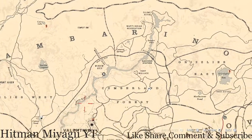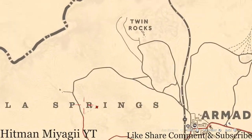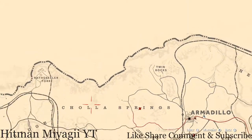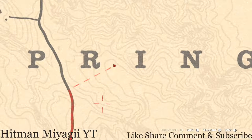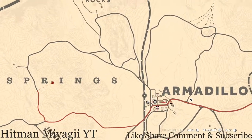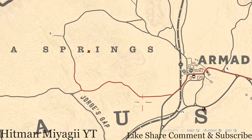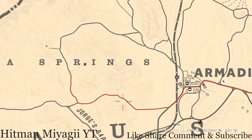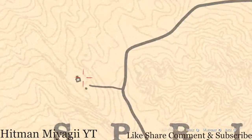The next thing is the Caribbean Rum antique alcohol bottle, which today is located between the R and I of Cholla Springs, right here at this location. It's on the ground in front of a tent in the dirt, so make sure you go grab that. To get here, just fast travel to Armadillo and run up to this location — take that simple route right there.